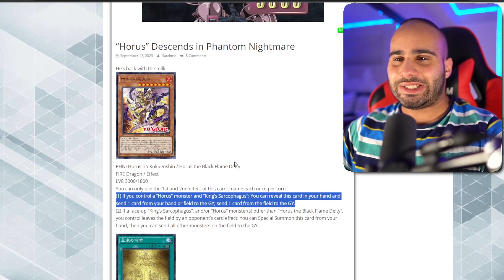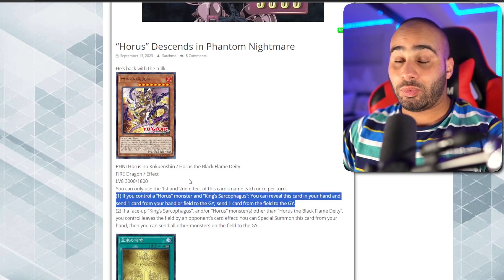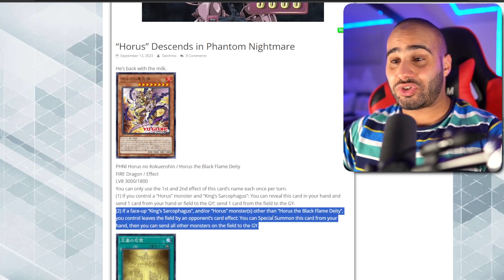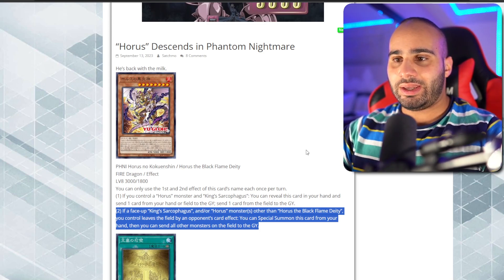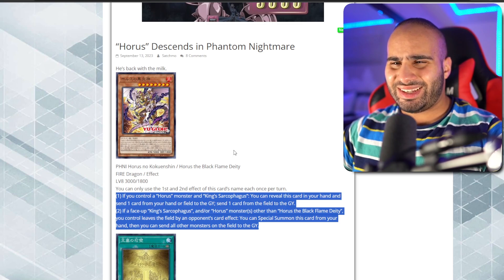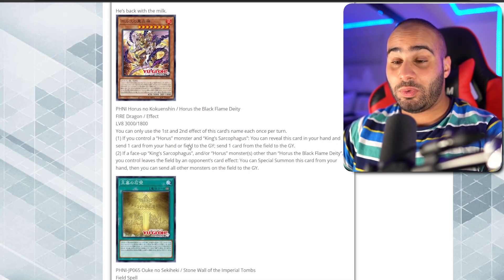But you do have to control two cards, and you also have to send two cards to the graveyard, which is even worse under a D-Shifter — but that doesn't matter because you can't really summon a Horus monster under a D-Shifter anyway. By the time the Horus cards come out, D-Shifter and Rhizart better get banned or something. If a face-up King Sarcophagus or Horus monster other than itself leaves the field by an opponent's card effect, you can special summon this card from your hand and then send all other monsters on the field to the grave. It's nuts. But this is very reactive, and it doesn't summon itself from the graveyard, which is annoying. Honestly, it's not that great — maybe fine as a one-off.